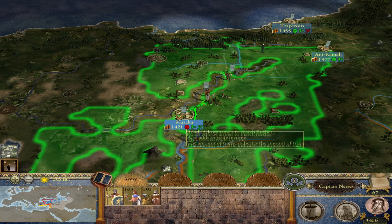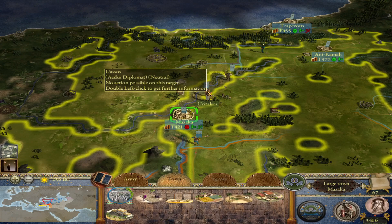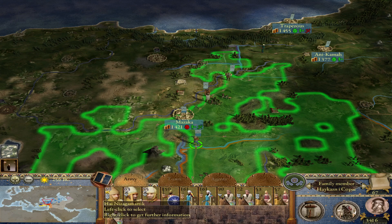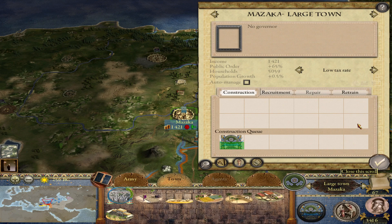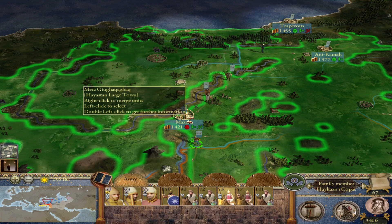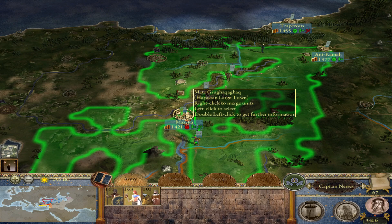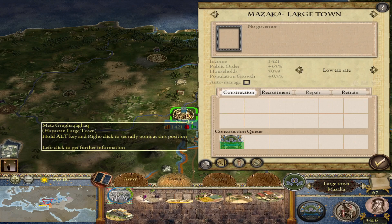I'll put this unit of Armenian spears in Mazaka. We're at 65. I keep adding units — still at 65 — whether it's horse archers, Galatians, or Kolkians. Still at 65 no matter what. I'm very confused. I'll just try to get everyone in there, but it won't budge from 65.